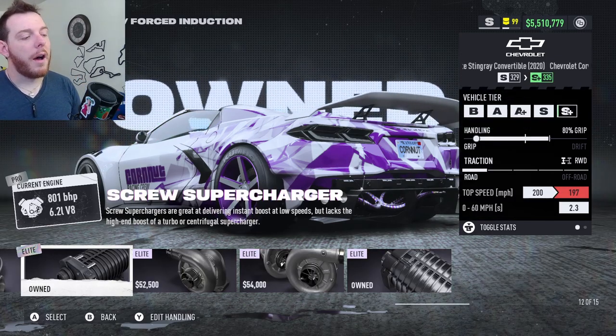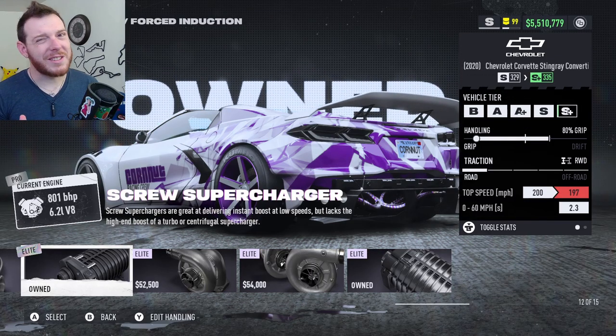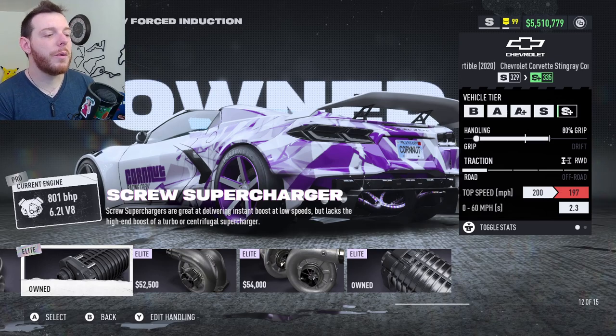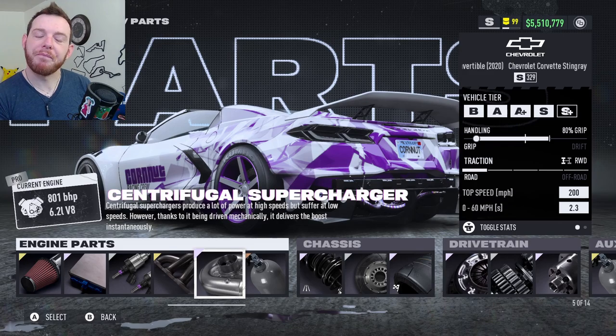With this transmission the longer gears in fifth and sixth are just slow to come up. The screw wasn't too bad — you do have to take a little bit of horsepower out to fit it, so maybe for a shorter track build you might try the screw and tear down your induction a little bit. But for the best all-arounder, the centrifugal was what we went with as a group.